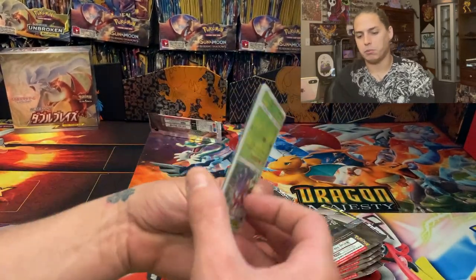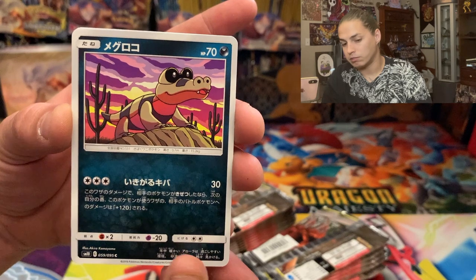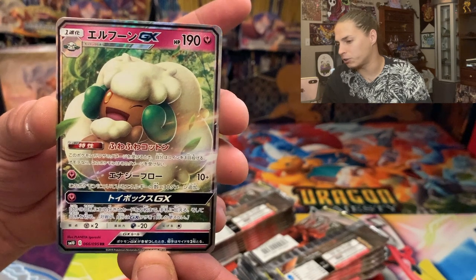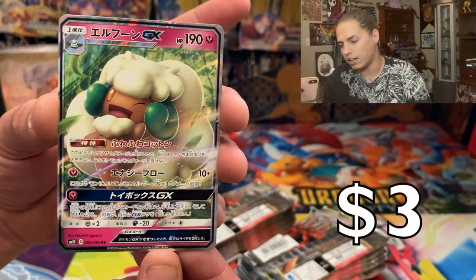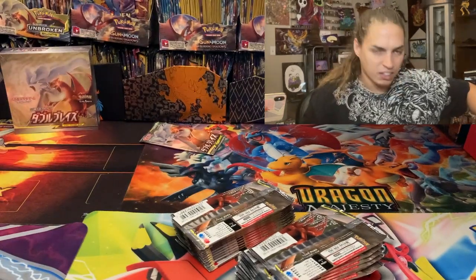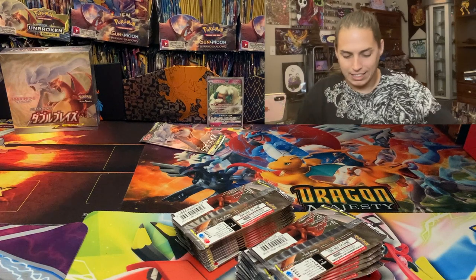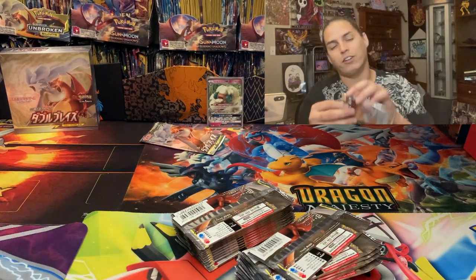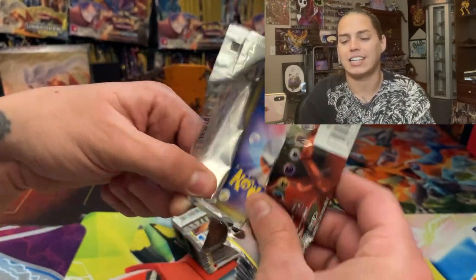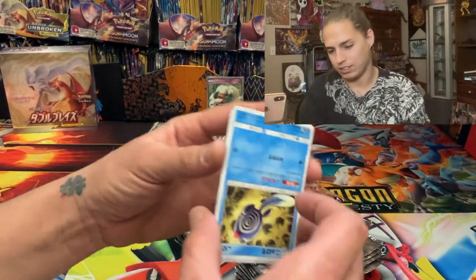I believe the hit will still be the middle card. We got a Gloom, a Croaker — not sure — and a Whimsicott GX on the first pack! And a Persian. Starting off with a little something. Just recently I opened an entire case of the Gardevoir and Blissey 10 from Walgreens and out of six 10s I got one hit — just a Gyarados GX, nothing special. Let's get some gas now.